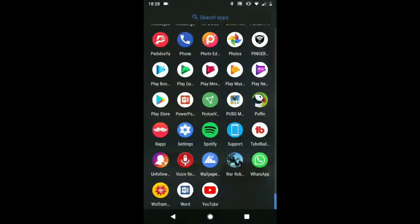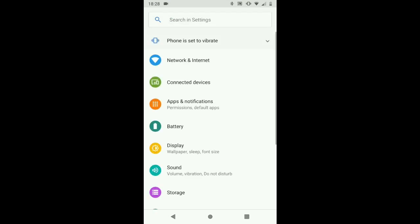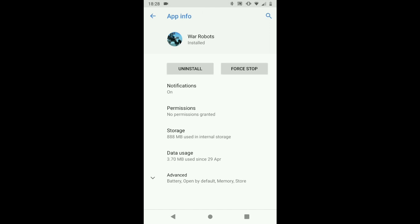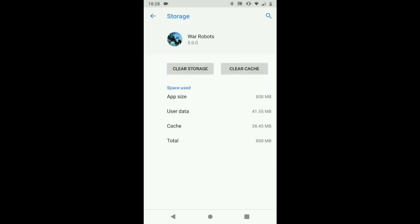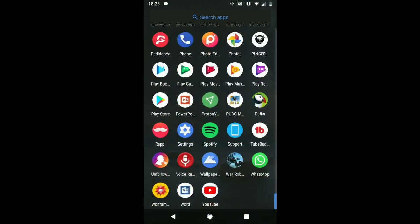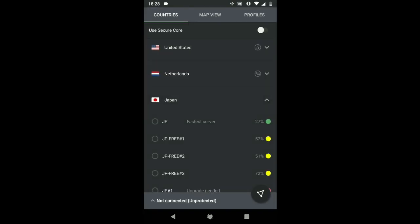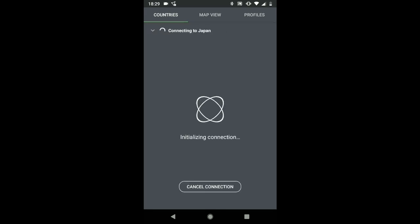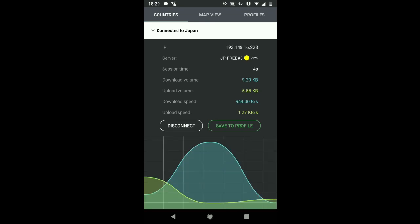Hey guys, it's LemonPie here. In today's video I'm gonna show you how to get better prices from the special delivery crates. First you have to go to your War Robots app and clear the cache. That's the first step. Then you have to download a VPN app — I'm using ProtonVPN — and then connect to a country in a different zone, like a different server.